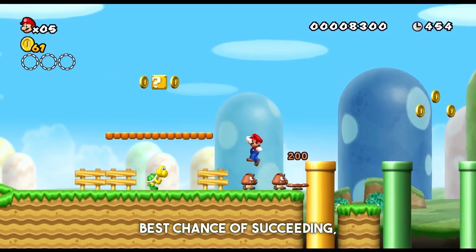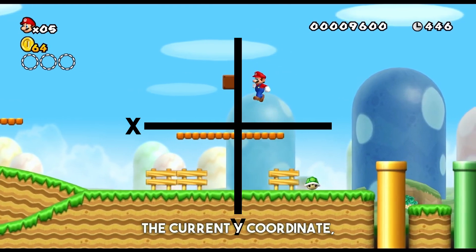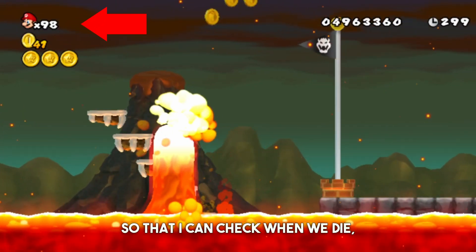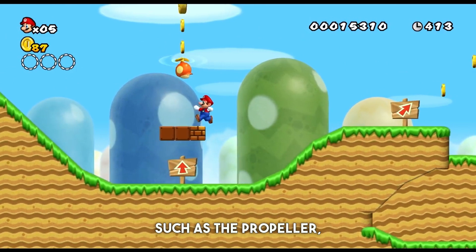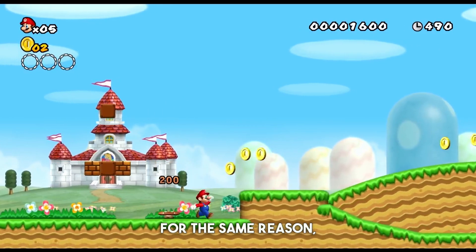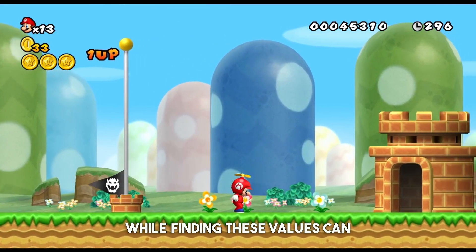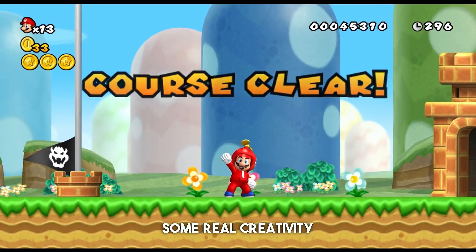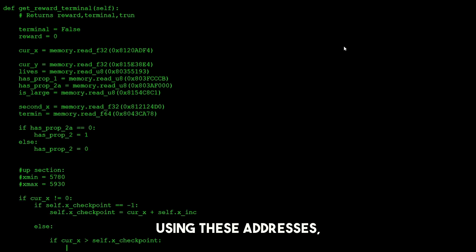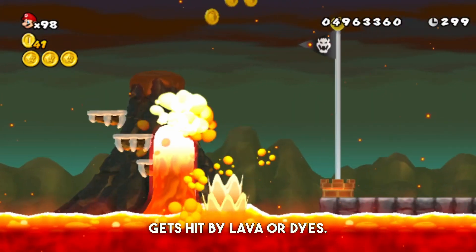To give our AI the best chance of succeeding, I actually had to find many different values, including the current x coordinate, the current y coordinate since this level contains some vertical sections, the number of lives we have so I can check when we die, whether or not Mario has a power-up such as the propeller so we can see when we lose that ability, whether he's currently in small or large form for the same reason, and also whether we've actually completed the level. Using these addresses, I'm able to write code which basically rewards the AI for progressing through the level and punishes it when it gets hit by lava or dies.